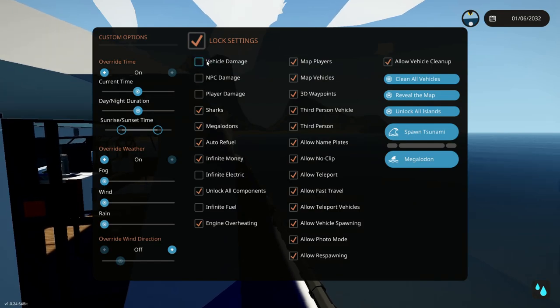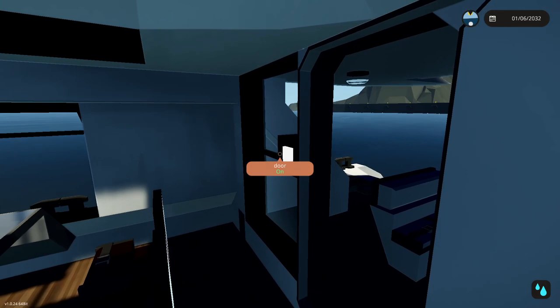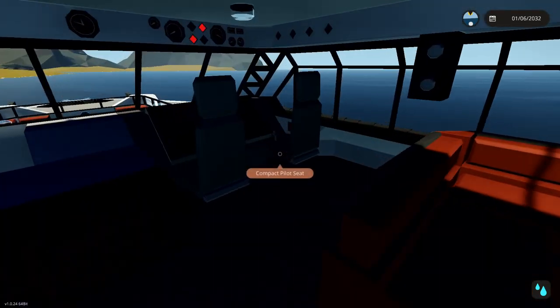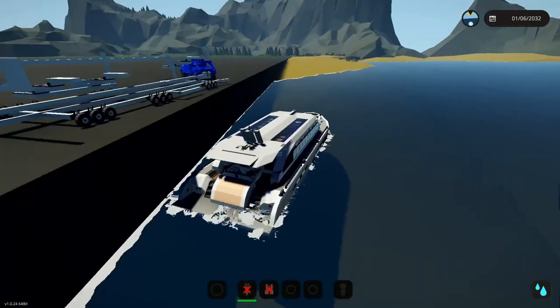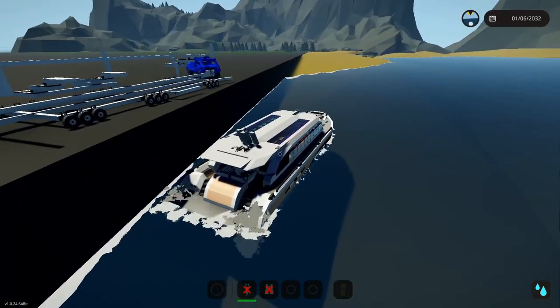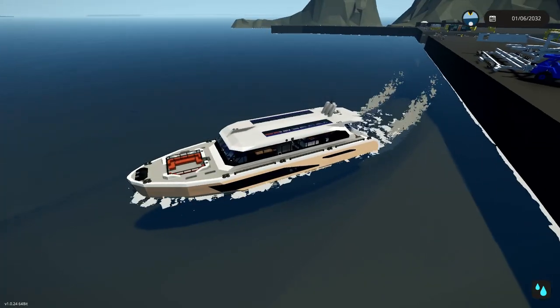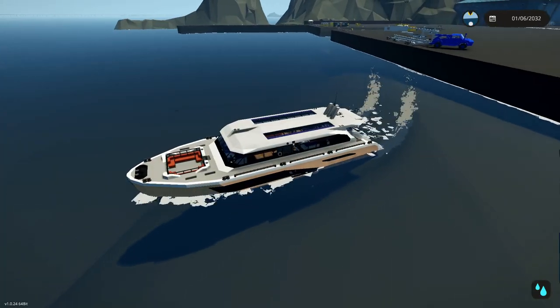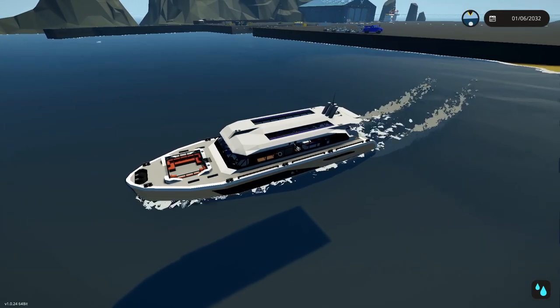It doesn't seem like there's any damage to the boat — but wait, I turned off vehicle damage earlier and totally forgot about that. I want to retry it with vehicle damage on to see how bad it could possibly get. I'm going to get the boat parked back in position and try that again just with vehicle damage on.